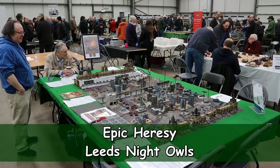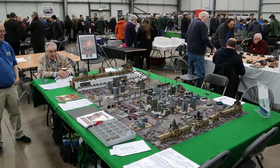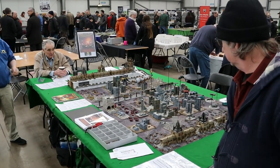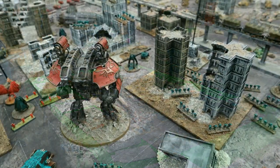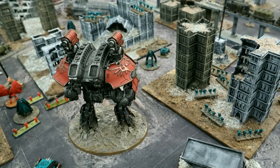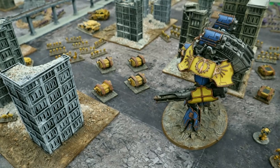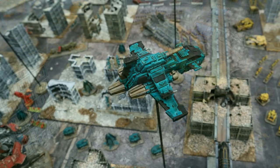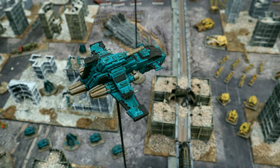Next up was the Leeds Night Owls demonstrating an epic Horus Heresy game set in the grimdark future of the Warhammer 40k world. This scale allows vast armies to do battle on an epic scale, with the gaming board depicting an assault on the Imperial Palace. Huge god-machines of the Adeptus Titanicus could be seen striding across the battlefield, banners fluttering as they moved purposefully over the ruins.